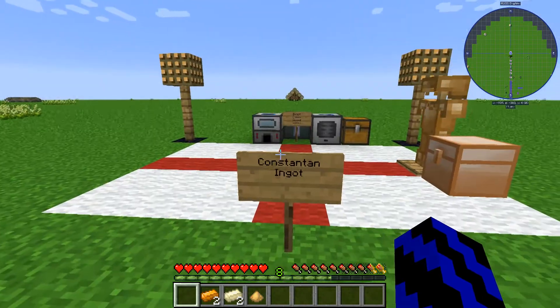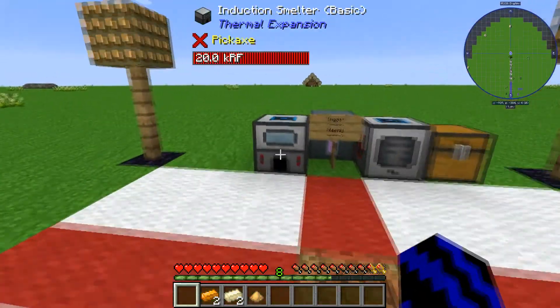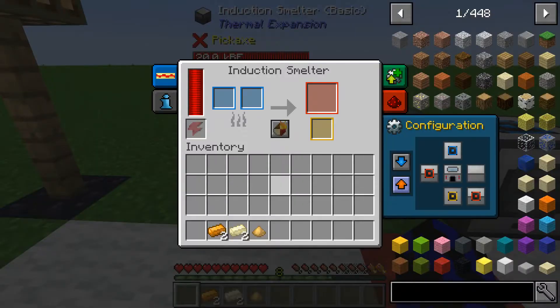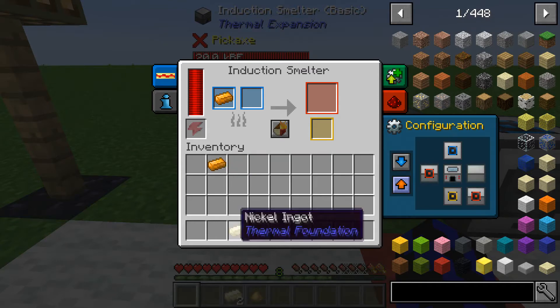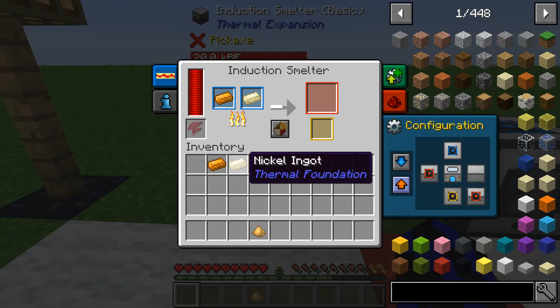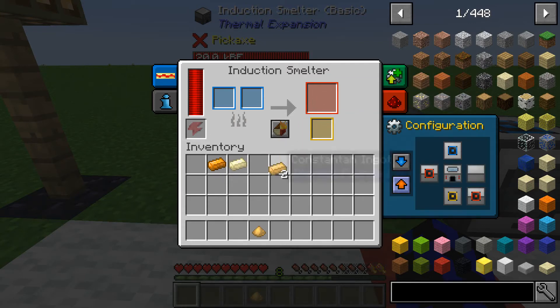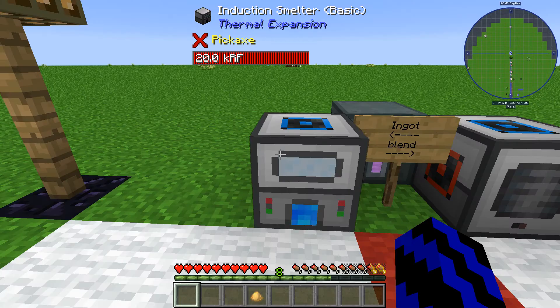Welcome back. I'll be showing you how to get hold of the Constantan ingot from Thermal Foundation. First, you're going to grab yourself an Induction Smelter — this will get you the ingot. What you're going to need to do is place one copper and one nickel, let that chug away and do its thing, and there we go — we have two Constantan ingots that you can use to your pleasure.